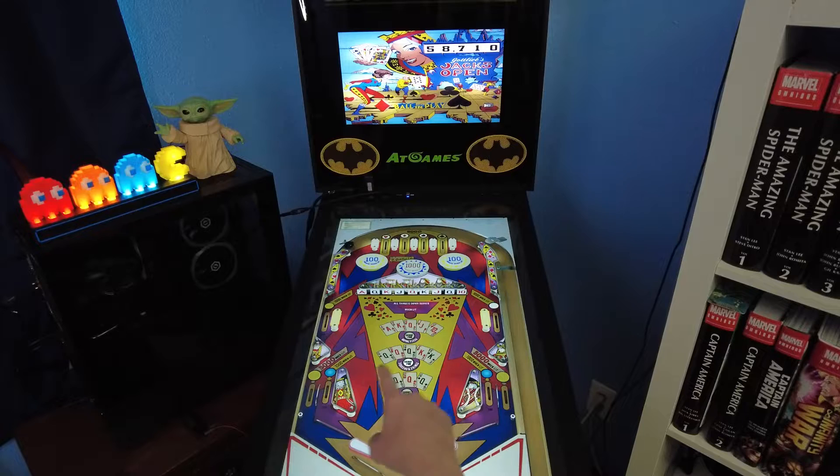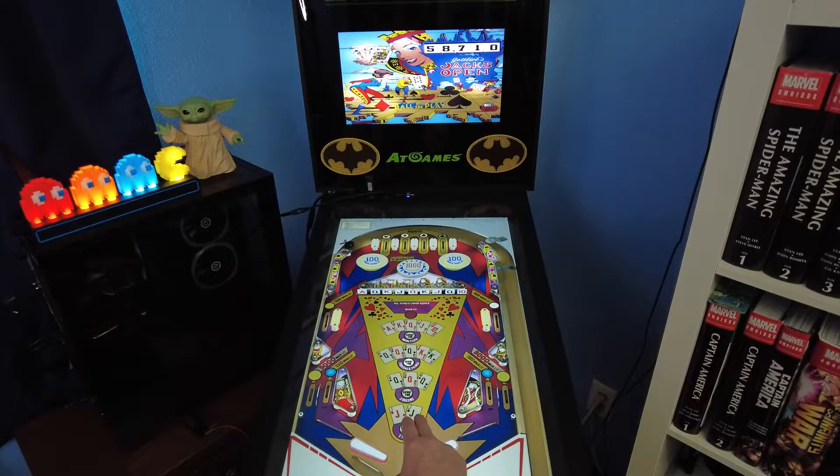You get 1,000 points for every drop target you hit. Once you complete that hand, it'll go on to the next one — three queens. You complete that one, it goes to the next one, et cetera.